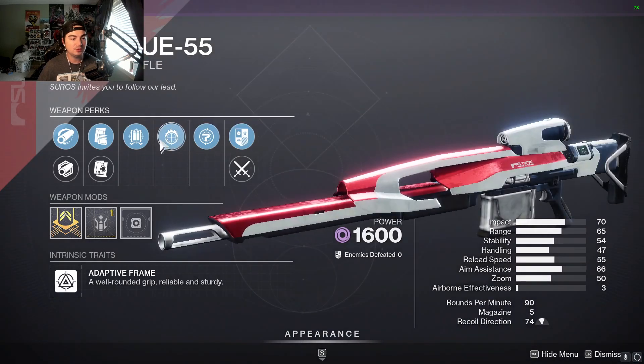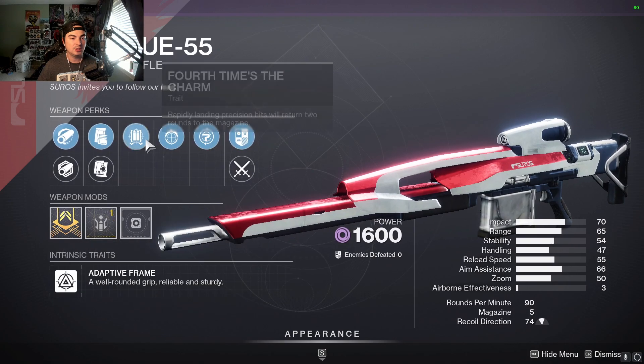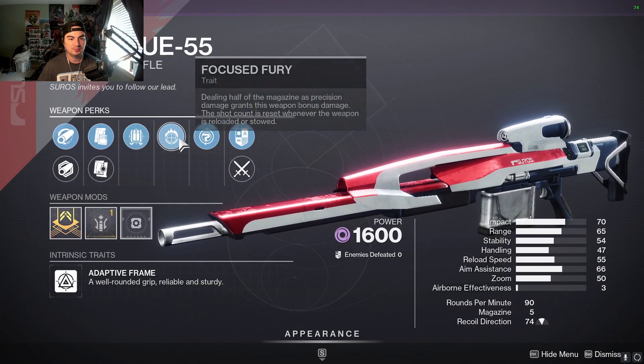4x the Charm, Focus Fury, Hammer Forge, Polygonal — that's a good PvE roll right there. I guess, maybe.